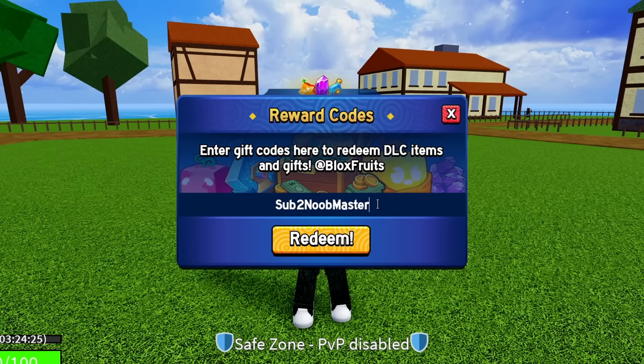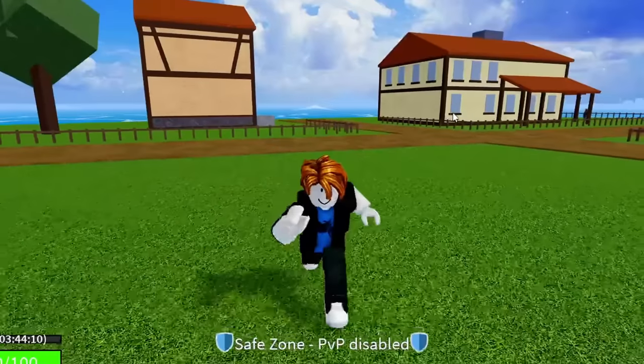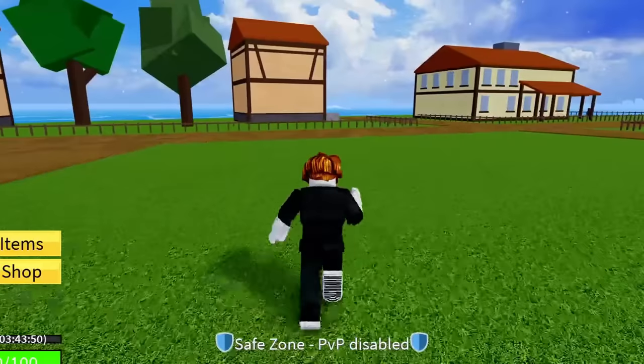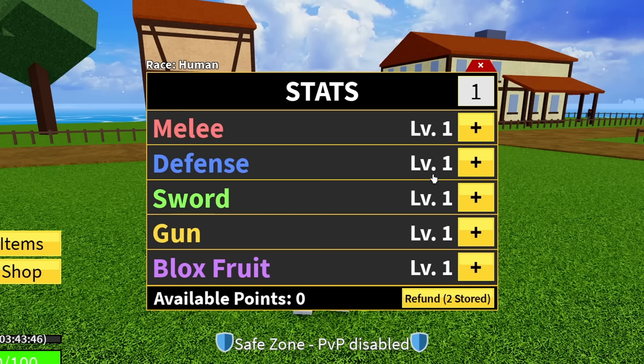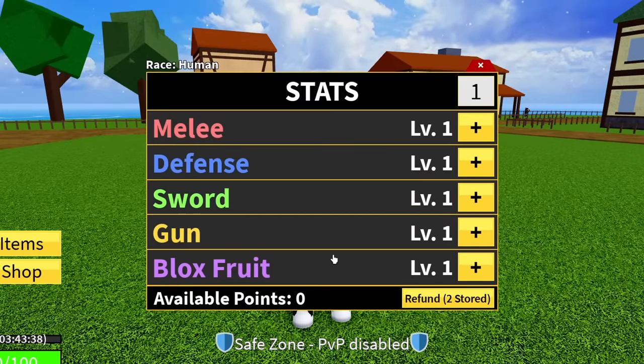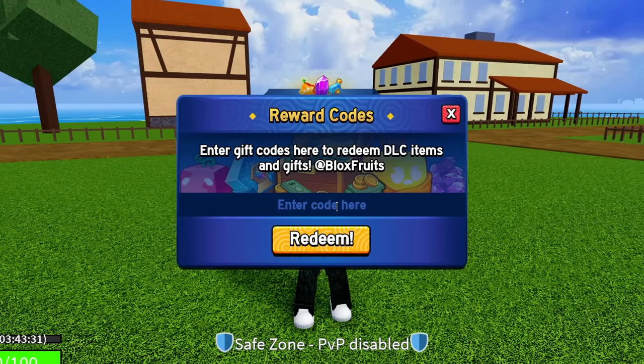The next code is 'sub2noobmaster123' — S-U-B-2-N-O-O-B-M-A-S-T-E-R-1-2-3. Success! That gives 15 minutes of double XP. After that, 'sub2unclekizaru' — S-U-B-2-U-N-C-L-E-K-I-Z-A-R-U. Success! That one gives a stat refund, so I now have two stat refunds stored. Remember, as you progress through Blox Fruits you get three points per level up, and you can refund and reallocate them as needed.